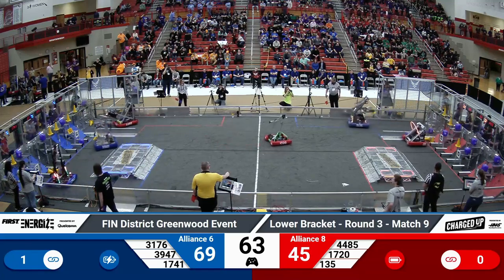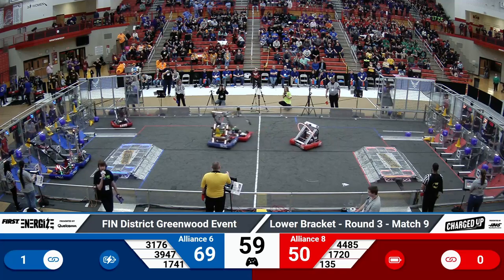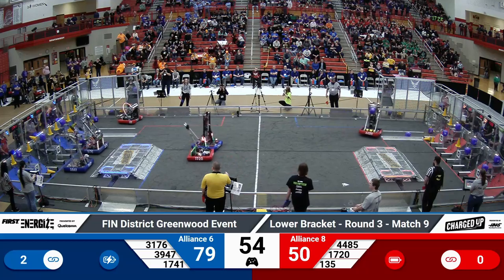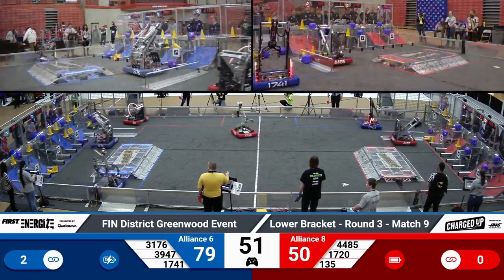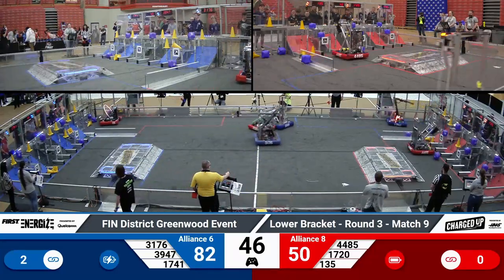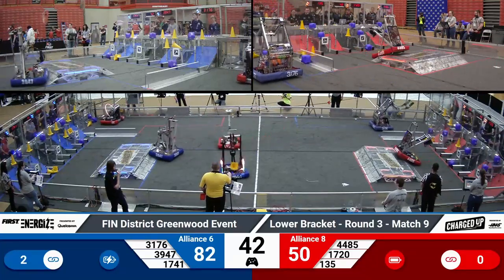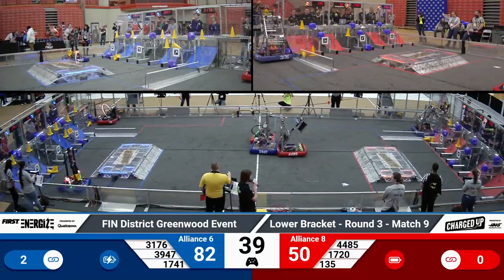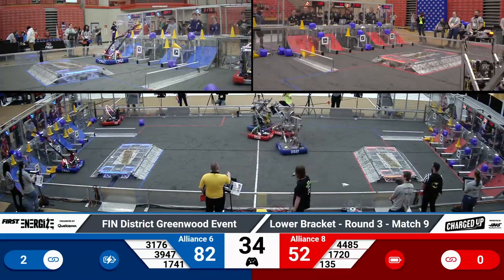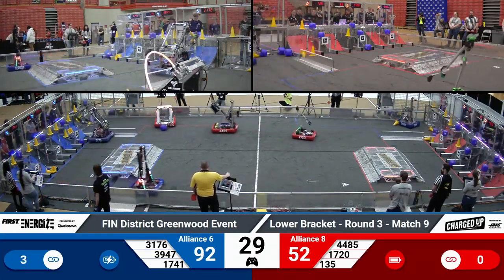17-20 giving a little bit of bumper-to-bumper action to slow their opponents down. About a minute remaining in the match and the scores are a little close so far. 17-41, Red Alert making their way back into their loading area to interact with their human player. The human player can deliver cones or cubes in a variety of different ways into their teammates' robots' hands, and they'll then take that over to their grid to score points. A little bit of bumper-to-bumper action here in the center of the field — that is allowed as long as the contact time is minimized.